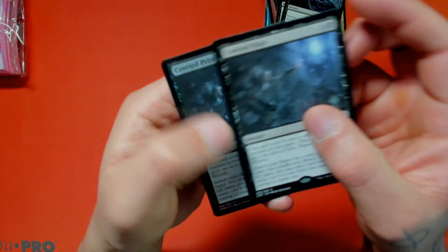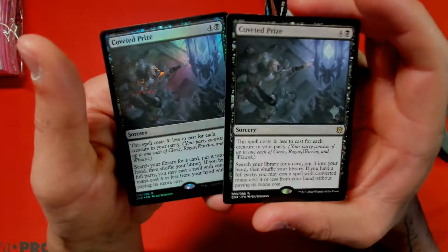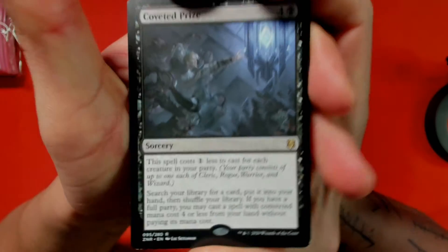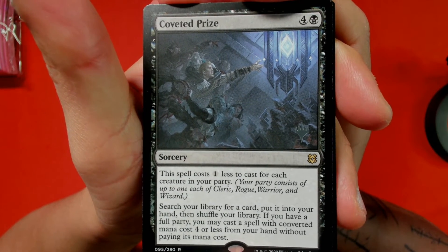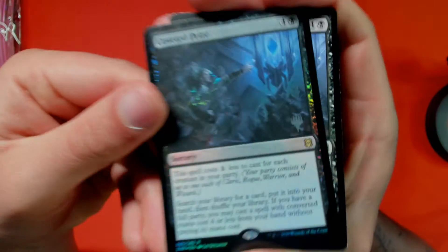Then we have two copies of Covetous Prize — one is foil, which I liked, and the other has a pre-release symbol on it. This card is just a five-mana tutor. I needed all the tutors I can get for my Edgar Markov deck, so that's the only reason I picked these up — just to add another tutor to that deck.